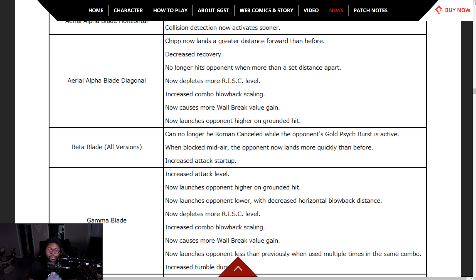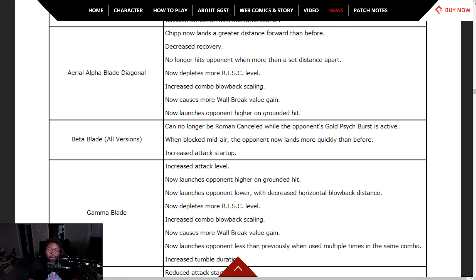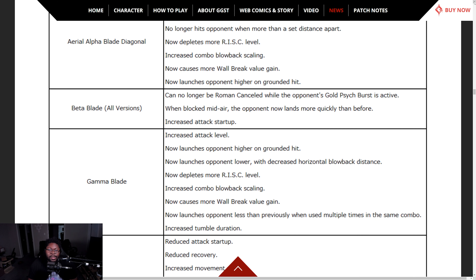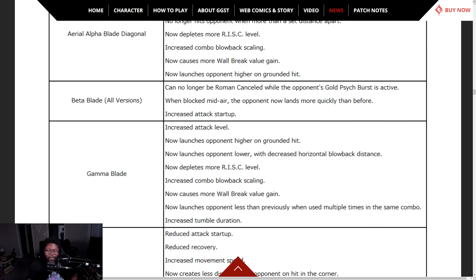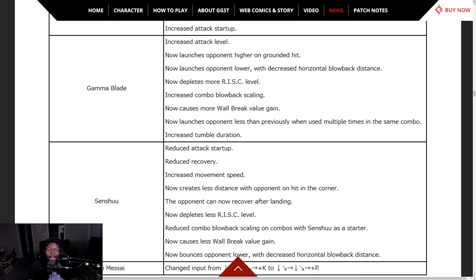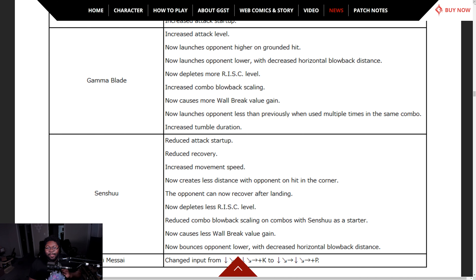Alpha Blade — lands at a greater distance, no longer hits the opponent when more than a set distance apart, now depletes more risk level, increased combo blowback, causes wall break in the corner, now launches higher on grounded hit so you can probably combo off it. Beta Blade can no longer be Roman cancelled while the opponent's psyche burst is going on. Gamma Blade — increased attack level, launches on grounded hit, launches opponent lower with decreased horizontal blowback distance.